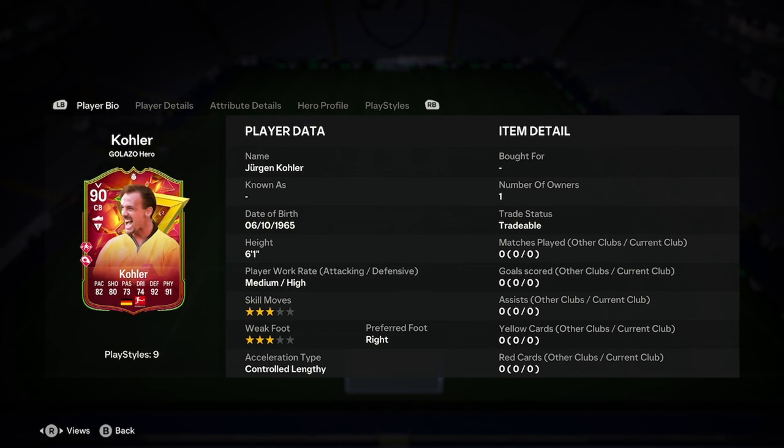I'll be doing a player analysis on the new Jürgen Kola Galazzo Hero. This is a 90 card. If you want to go watch the one on the 92, it'll be on my channel, but don't get it mixed up because they're going to be different.